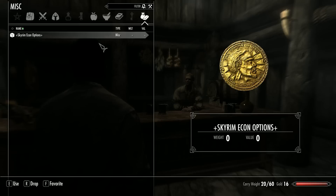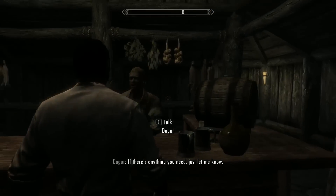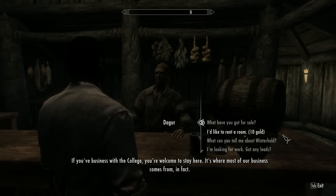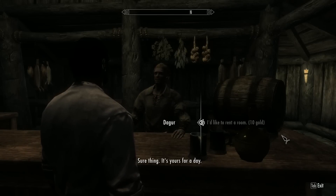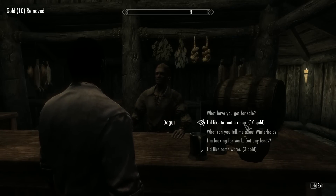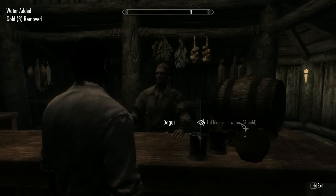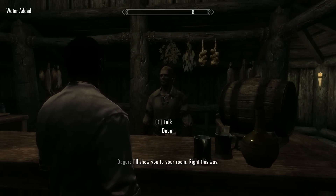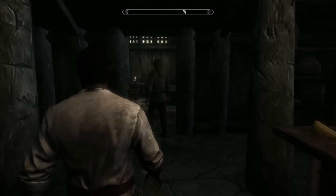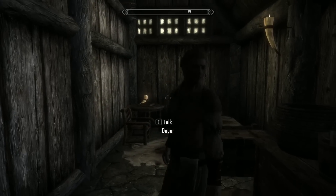Let's see how much gold I have on me — 16. The innkeeper offers a room, noting that most of their business comes from the college. I rent a room and ask for water. 'Make that another one.' He shows me to my room: 'Let me know if there's anything else you need.' Thank you, my good man.